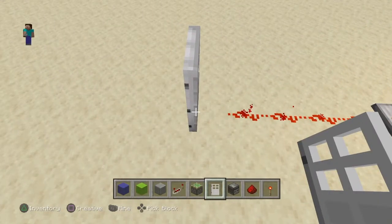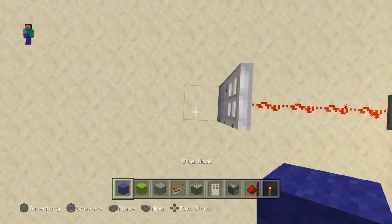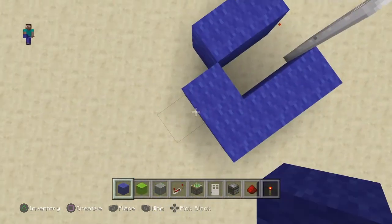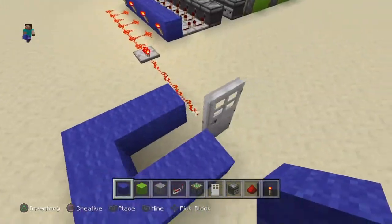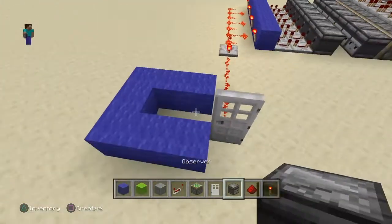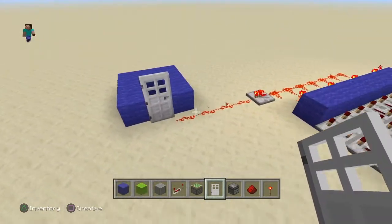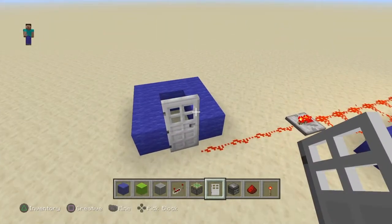You put a door in there. But the problem is, if you're using an iron door and your secret base is over here, you're going to have to place the door like this — so that technically it's open, but it looks closed.